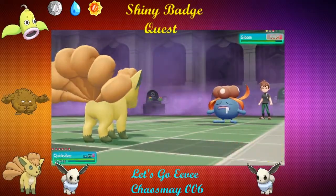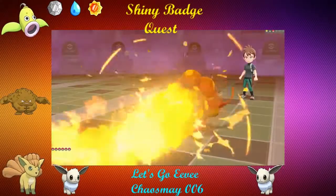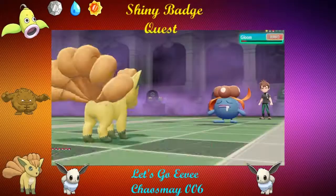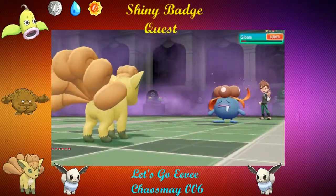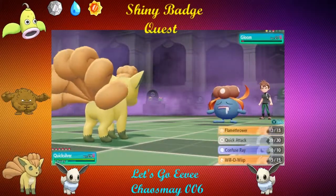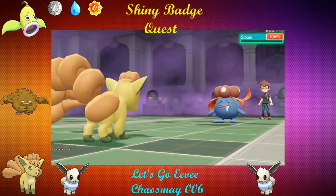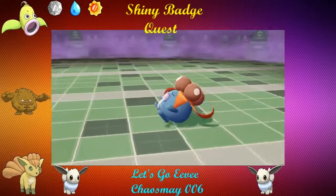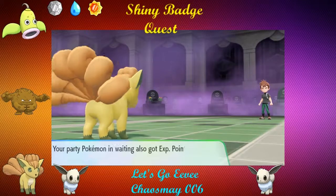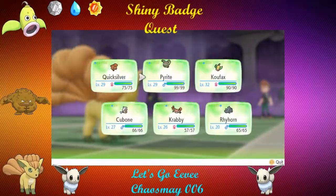Even if we don't kill him with Flamethrower, he's about to burn. Quicksilver, you are bad — you really need to evolve. That's dead Gloom, good job. And now it's a Pikachu — he's got a Raichu now. Let's see if he kept Double Kick on it. If he's smart he would've kept Double Kick on it.